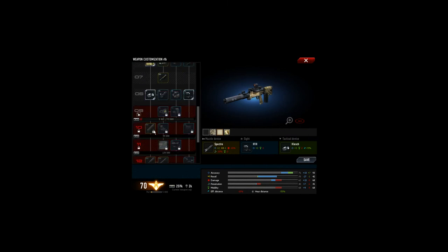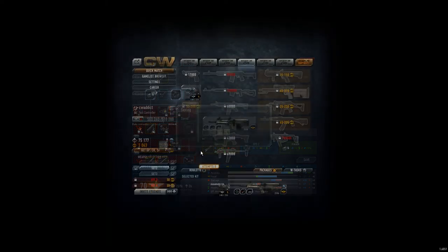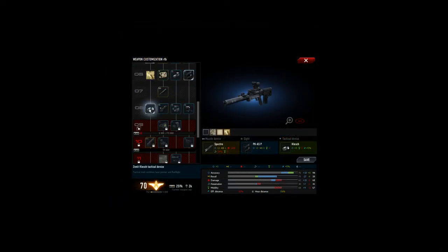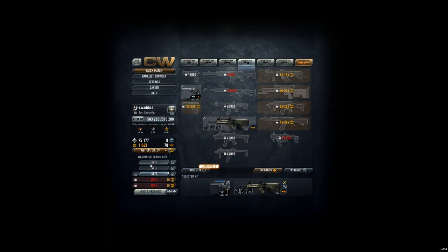So weapon set 1 has the Cobra Collimator. For the next one we go for the EOTech. And the third will be the Aimpoint Micro H1 Collimator. Cobra, EOTech, Aimpoint — let's save them all. My goodness it's so late and I can still do this. Alright, let's do it.